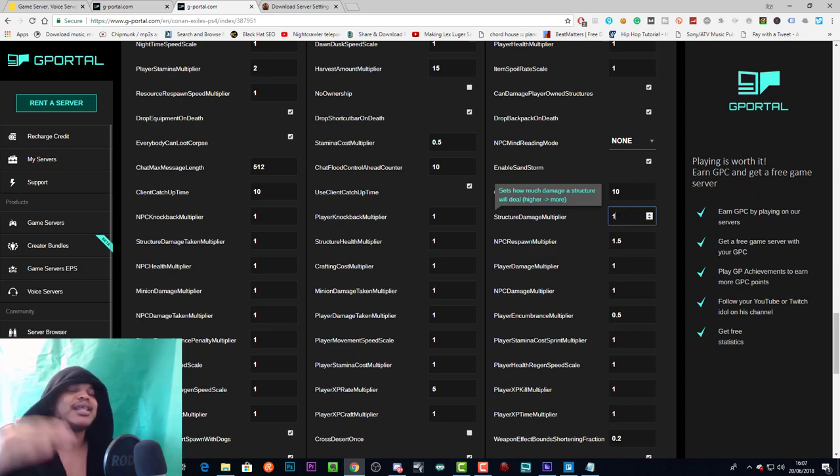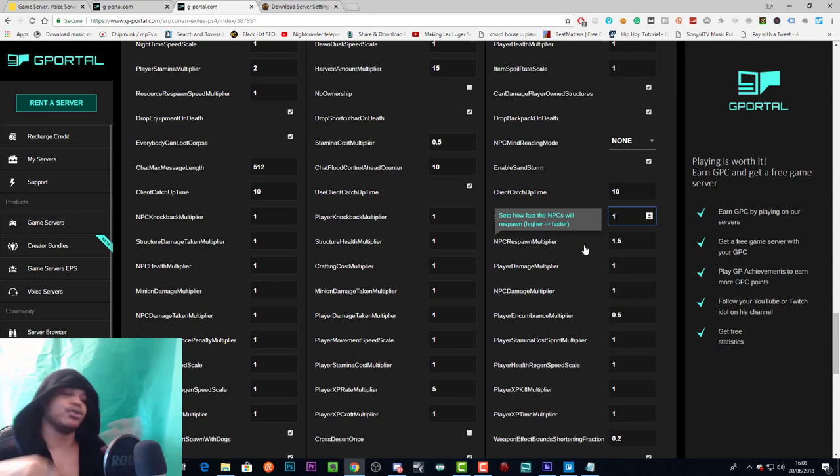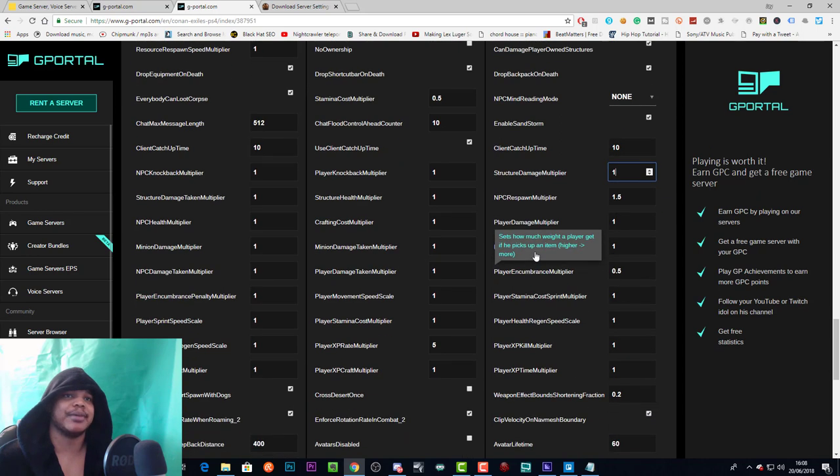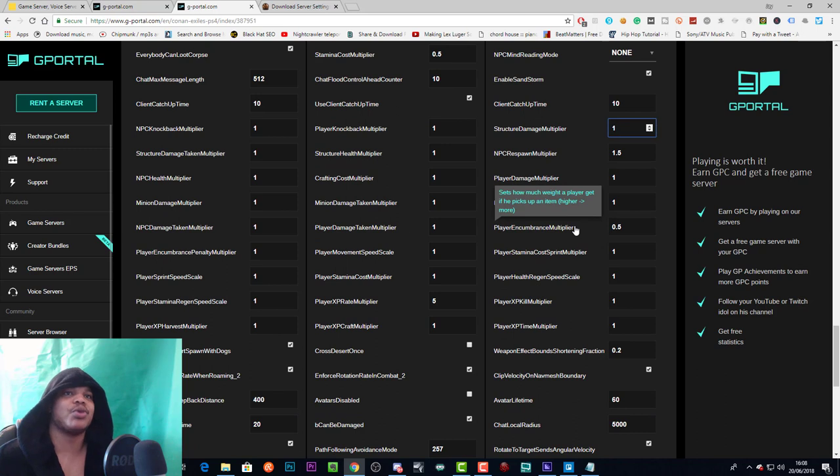Structure damage multiplier sets how much damage a structure will deal — this could apply to things like spikes or trebuchets; I've left it on one. NPC respawn multiplier sets how fast NPCs will respawn — I've set it higher so NPCs respawn more quickly for thrall farming. Player damage multiplier sets how much damage a player will deal — higher equals more damage. NPC damage multiplier sets how much damage NPCs deal — again higher equals more.